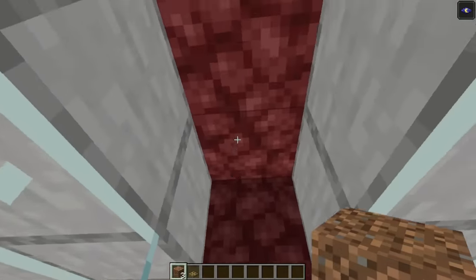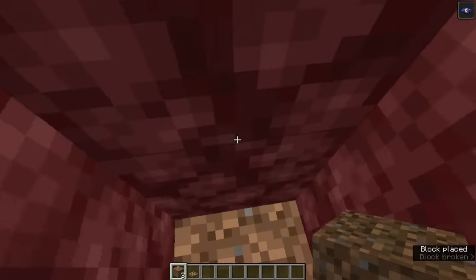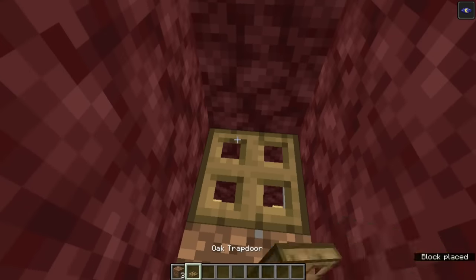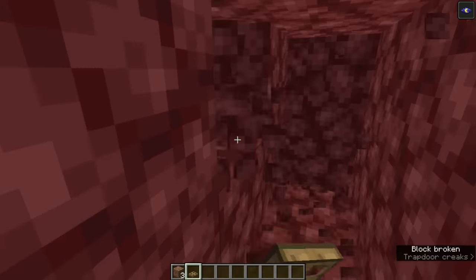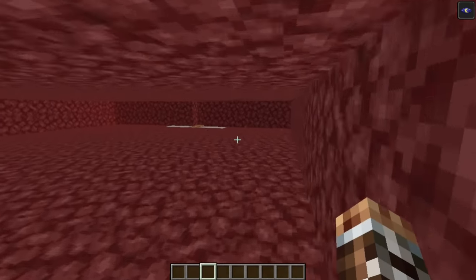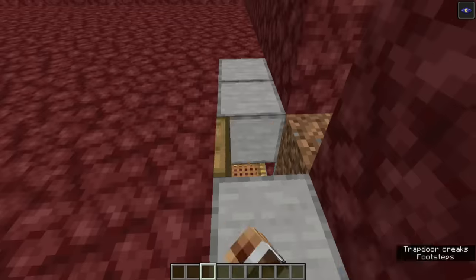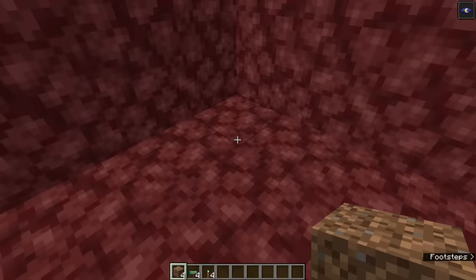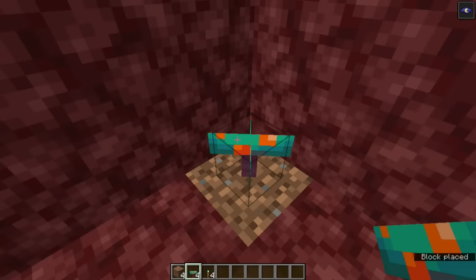Stand in front of the gate and clear out two additional blocks overhead, and pillar up on three temporary blocks. Open up the two blocks in front of you, and you should see the fence gate below. Place a trapdoor to cover the hole, with the hinge on the side facing away from you. Now create a 16x16 room in front of you, two blocks high. You want the trapdoor to be near the middle of one side of the room, with the hinge of the trapdoor on the side closest to the middle of the room. Replace the corners of the room with a form of dirt, podzol, mycelium, or soul soil, and place a warped fungus on top of each.